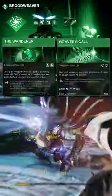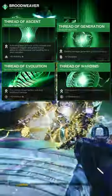For Aspects, you'll want The Wanderer and Weaver's Call. For Fragments, you'll want Thread of Ascent, Thread of Generation, Thread of Evolution, and lastly Thread of Warning.